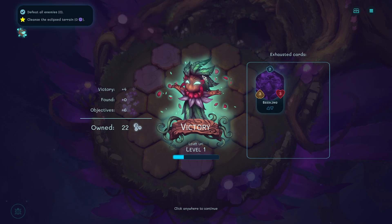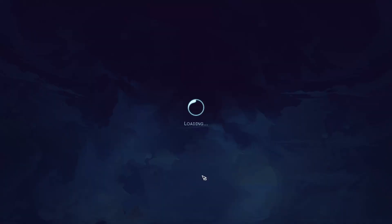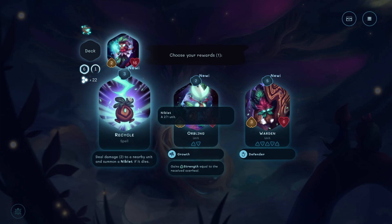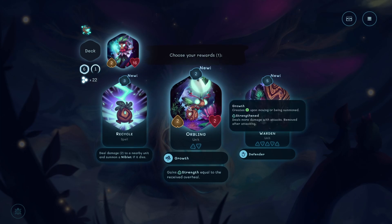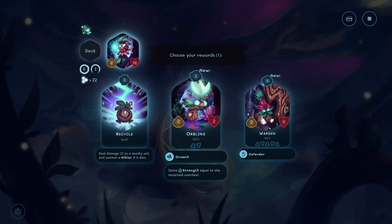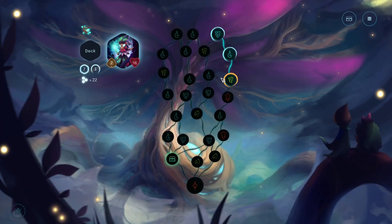You can also choose to restore them with some Lumidust. Choose your rewards. Recycle spell - deal two damage to a nearby unit and summon a nibbler if it dies. That's pretty good. Orbling - gain strength equal to the received overheal. Warden, three/six - prevents enemies at the front bar from moving away and attacking other targets. Oh, it's like a taunt minion! I want that. Although it's five. Let's take Recycle - I can't afford a five yet.